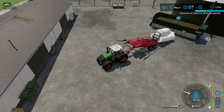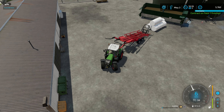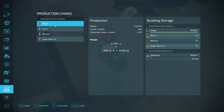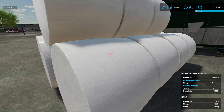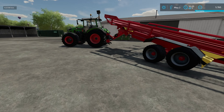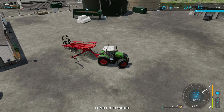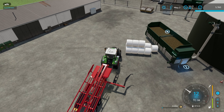Looks like the bunker is full, and we are contract complete. We have a BGA full of silage — let's switch that on. These bales are silage and ours. I think we'll just get these tidied up and put somewhere more sensible, but we have a lot of silage bales now. Three, six, nine, twelve.